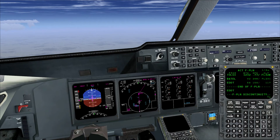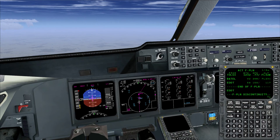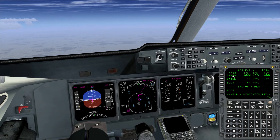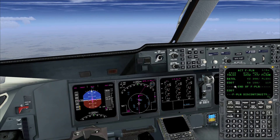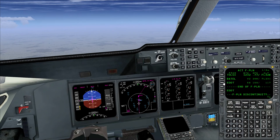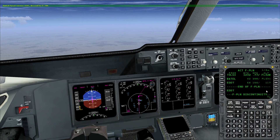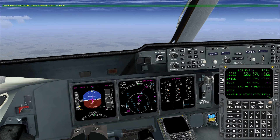We are about 32 NM out, so we will soon receive our STAR information. One important thing: make sure you don't add the STAR to the destination airport, which seems logical but isn't. If you do it that way, the STAR will be placed behind the airport, so you will always overfly the destination airport and then go back to the STAR, which makes absolutely no sense. So if you open the DEST key line 3 left, you can add a STAR there, but you shouldn't. Always make sure what's on top — select the STAR on the last waypoint.